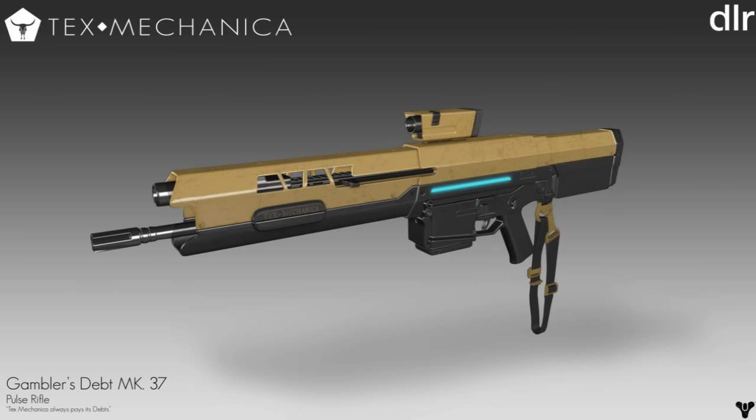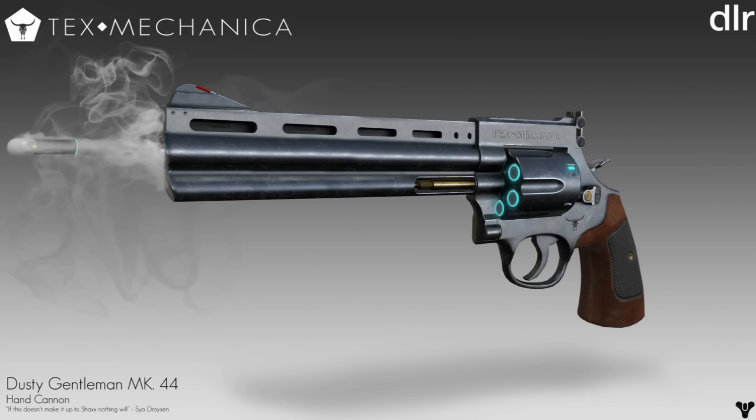Next is the Gambler's Debt Mark 37 pulse rifle. As you can see, this resembles the previous scout rifle quite closely — it has a scout rifle feel to it but is classified as a pulse rifle. I do think it needs a redesign; it doesn't look like a pulse rifle to me, especially with the barrel setup. Again it's got 'Text Mechanica' written down the side, this time without the bull logo, but it does have the blue light showing how much ammunition is in the gun.